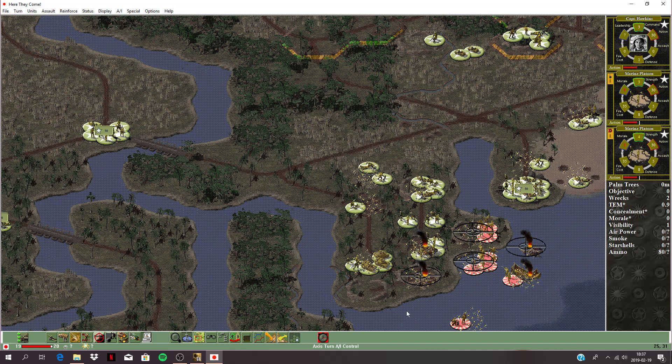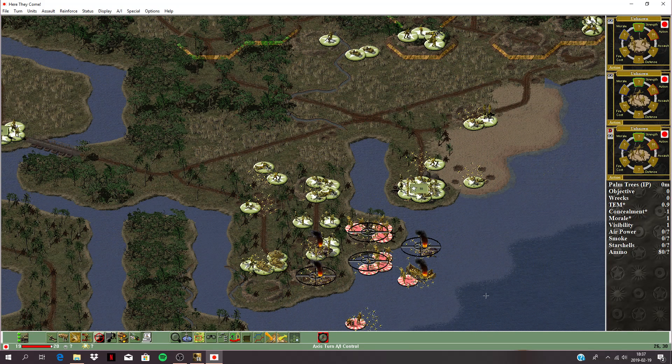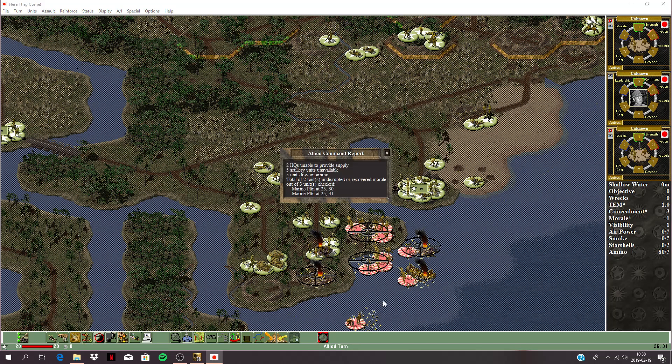Looks like he's got a headquarters unit down there - probably a battalion headquarters. I think we're moving into the last turn now - turn 20. I'll have a go and then the Japs, and that'll be over. We'll see the damage and recover from this fight.